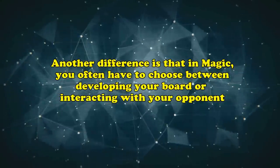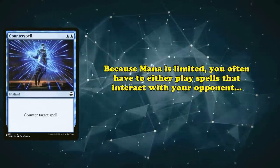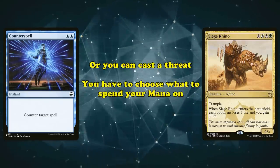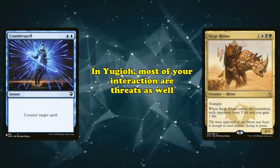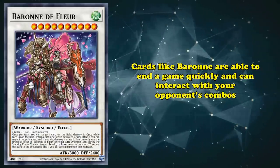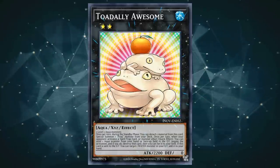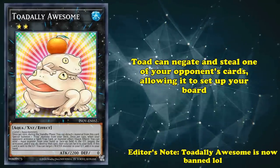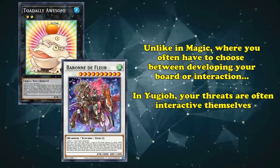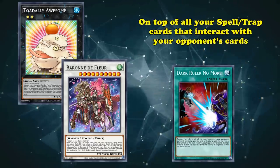Another big difference is that in Magic, you have to choose between developing your board or interacting with your opponent a lot of the time. Because your mana is limited, you can either play interaction spells or cast a threat, and you have to choose what to spend your mana on. In Yu-Gi-Oh! most of your interactions are threats as well. Cards like Barone are both able to close games quickly and capable of interacting with your opponent's combos. So unlike Magic, where you often have to choose between interactions and threats, in Yu-Gi-Oh! your threats are often interactive themselves, on top of your Spell and Trap cards that interact with your opponent.